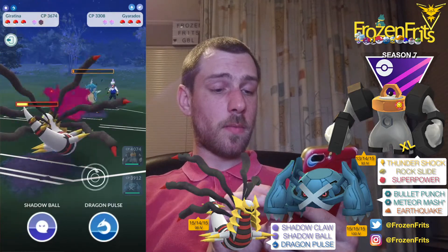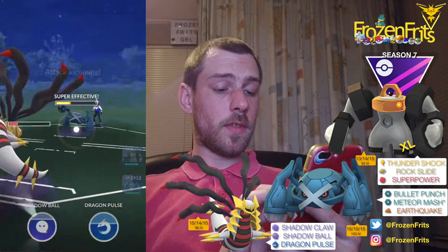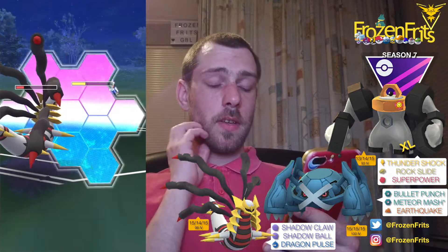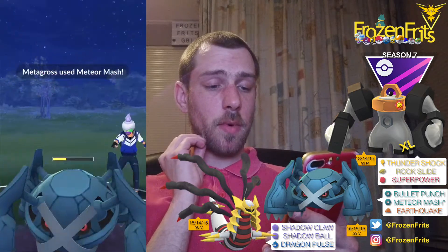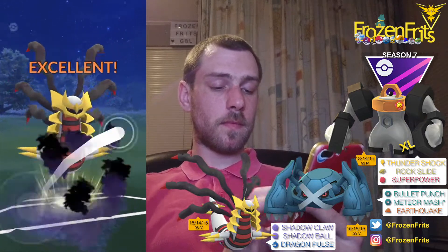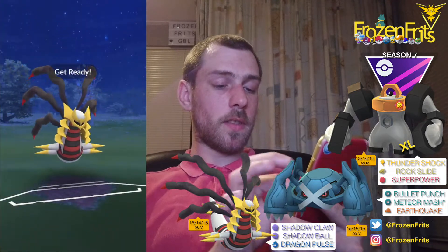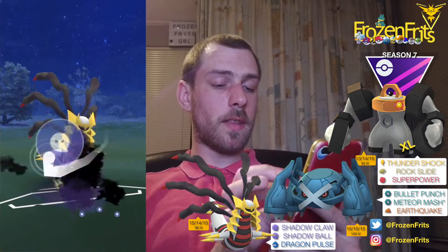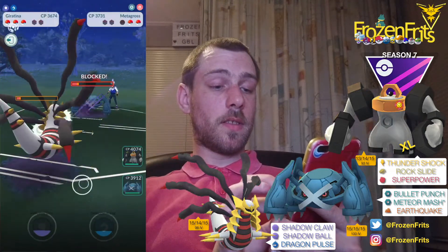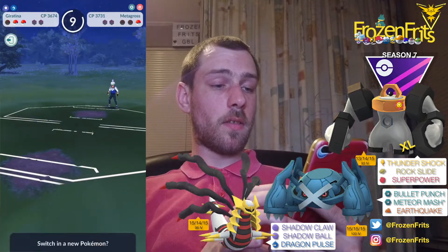Can we farm this down? Nice! Going for a Shadow Ball. I'm going to shield the incoming move — we want to take off another Shadow Ball. He shields that. Going for another Shadow Ball to take out that Metagross. He shields that too, but we take it out. Nice!